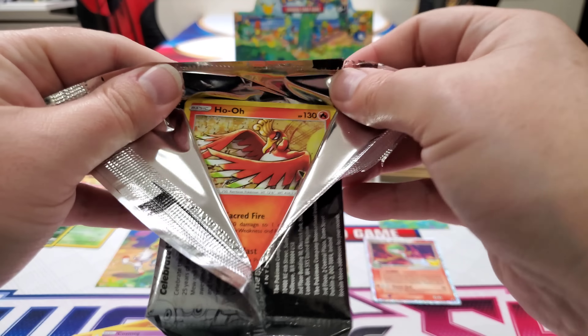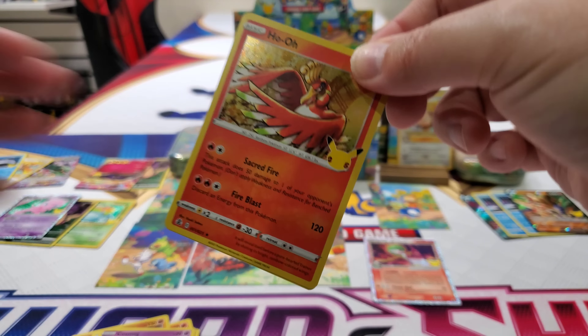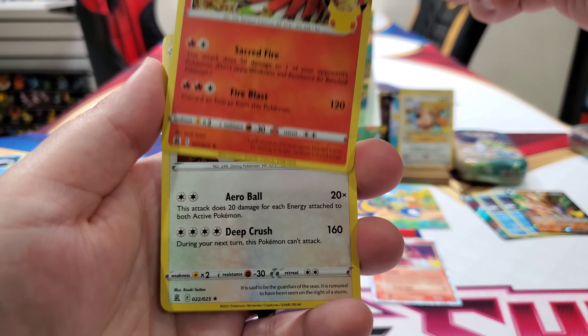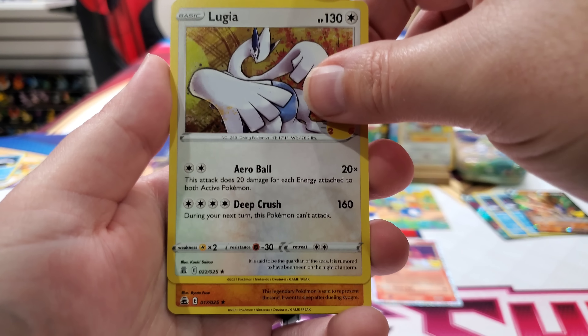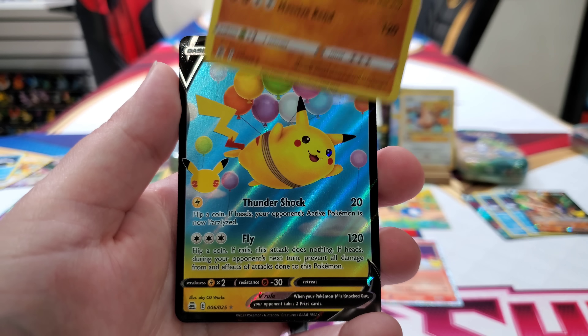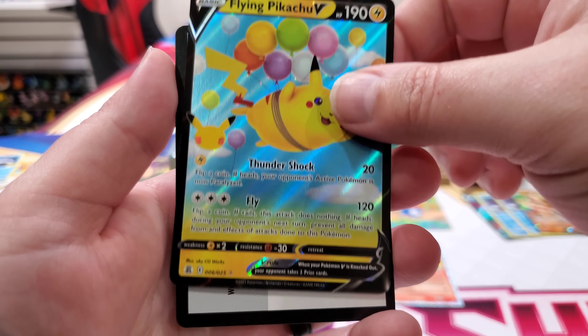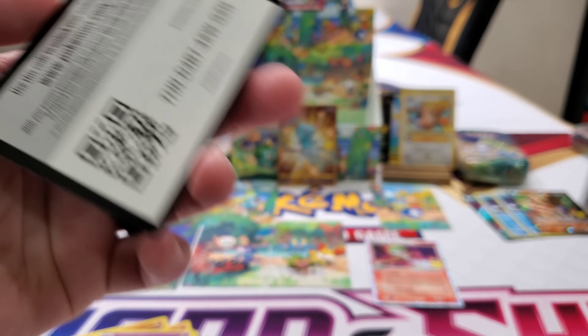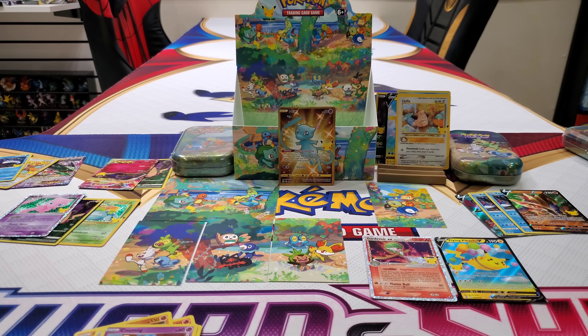Lugia — did you think that was a classic card? Oh, Groudon and then Mew. Oh, flying Pikachu — balloons flying everywhere. Okay, I'll take it. So this one gave us flying Pikachu and Gardevoir. I'm totally not mad with the Gardevoir. If you said number 7, I'm totally not mad — that was still a good one. I keep forgetting to open up yours.